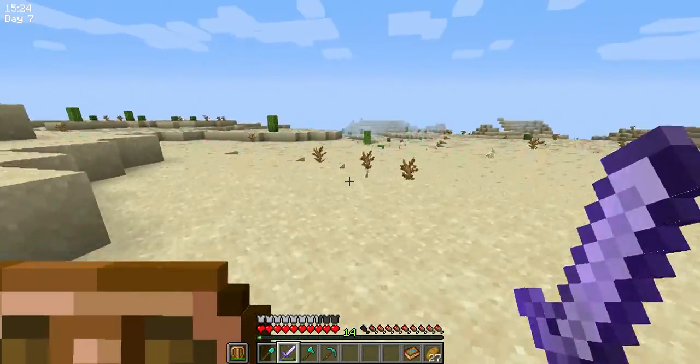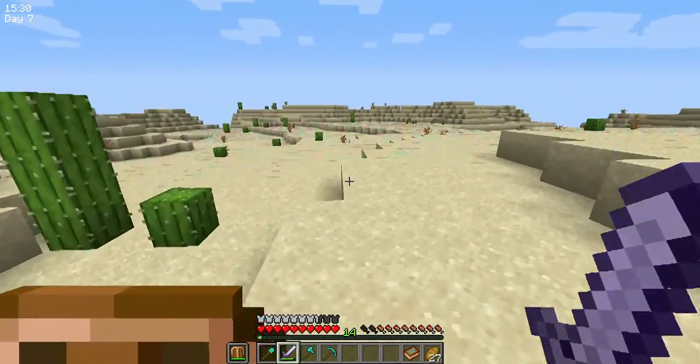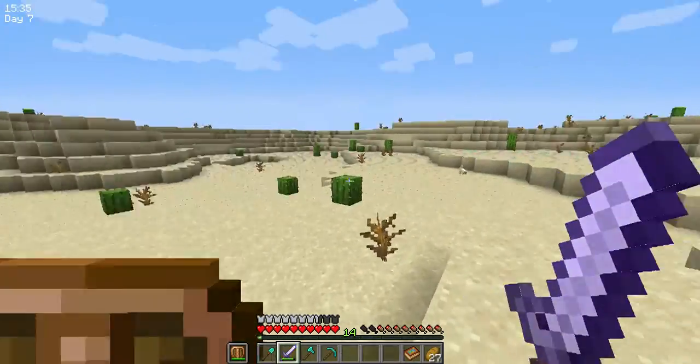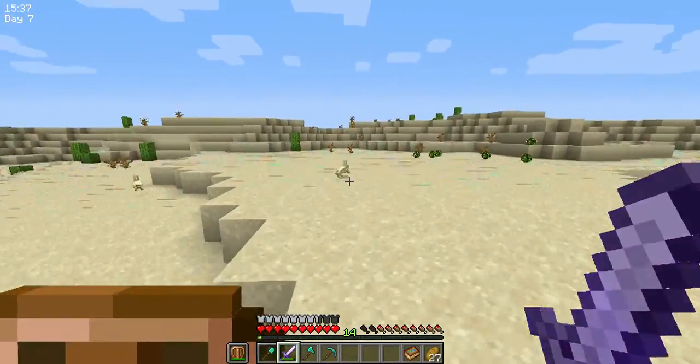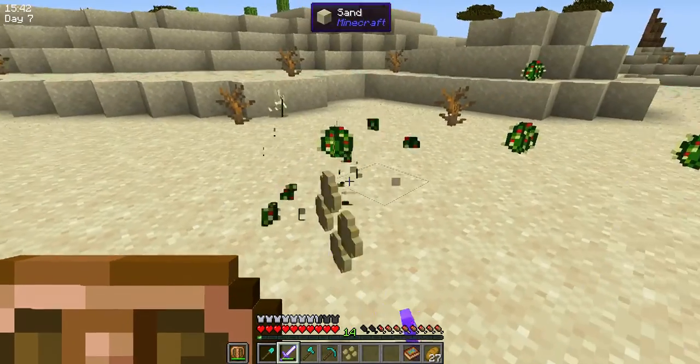Pretty soon we're going to have to make a bow, because we're going to need to get these rabbits. Using a bow to get them would just be easier than trying to chase these buggers around the desert, because they're fast.